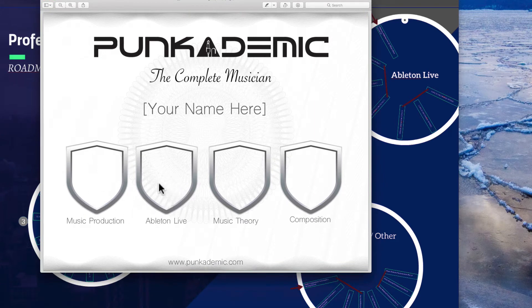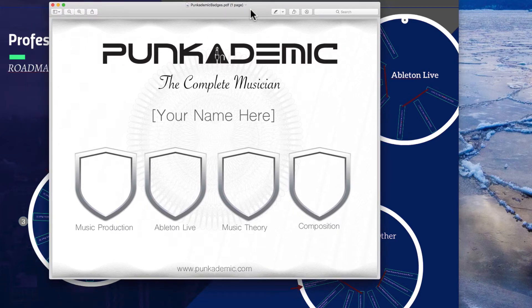Once you get that, get the Ableton Live badge, the music theory badge, and the composition badge. You can get all four of them if you want, or you can just get one — you can do whatever you want. But if you get all four, you will get an absolutely free one-hour private lesson with me over video chat, or in person if you happen to be in the area.